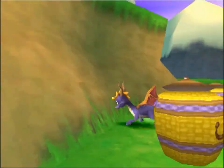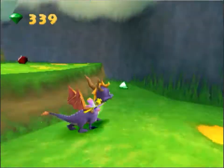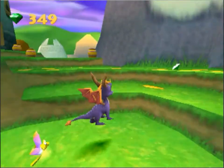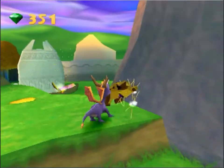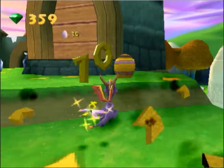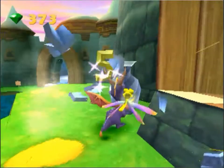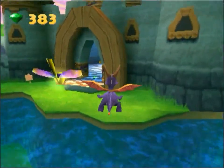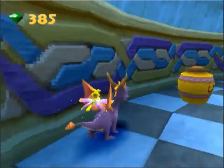There are, I think, 400 gems. We've got to get all 400 gems, and then we've got this place completed, and we can finally go to the next place, which will be... I would do Sunny Villa. Usually I do Sunny Villa first, but today I'm doing Sheila's Alps, because there is a Sheila bit in Sunny Villa, and we won't be able to do it if we haven't actually got Sheila.